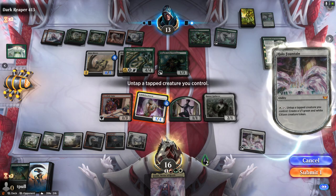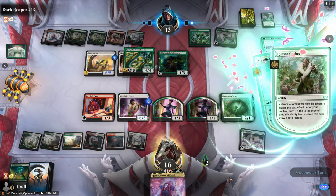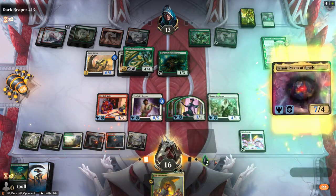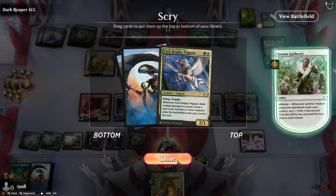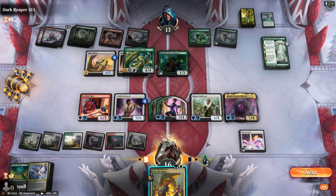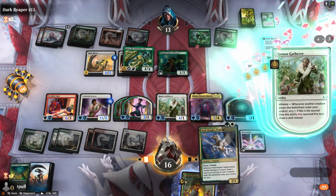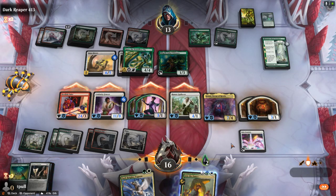Let's untap this one. Give us another creature — pump up the Fencer. I need one more land, really. I get to Scry. That's not a land, but they don't have any flyers to block me, and I've got six. This should be lethal, right? Look at all the triggers — trigger, trigger, trigger, trigger! Who cares anymore? He's gonna be dead. Attack with everybody! It's a good day.